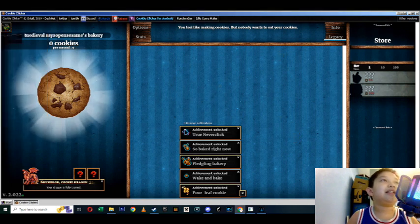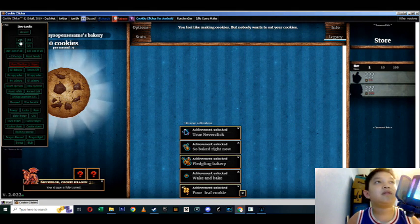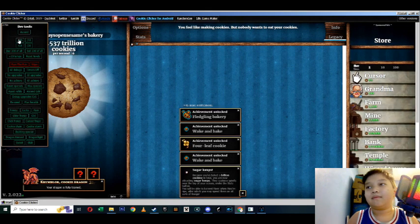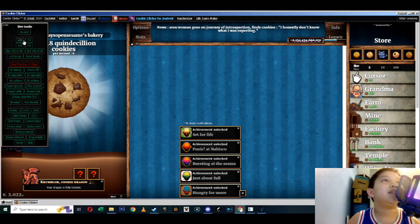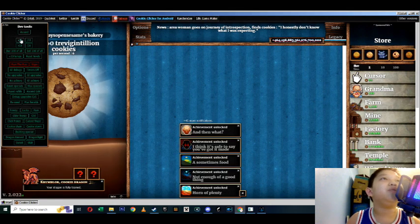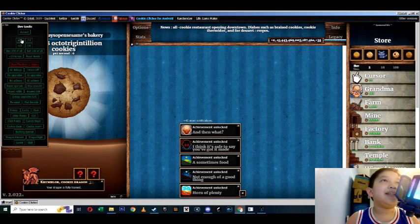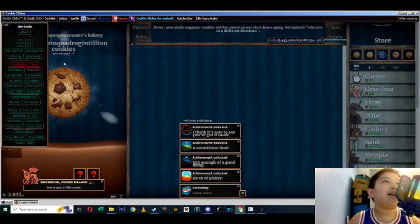Let's ascend! But first we have to get ourselves some money, of course. Now we can do this — quintillion, sextillion, octillion, nonillion... the ceiling, the ceiling. Quintillion, sextillion — I don't even know these numbers anymore. Unvigintillion — how does this game know all these numbers? Trejillion, dual trillion, octam-matillion. That's a lot of tillions, man. But let's ascend.